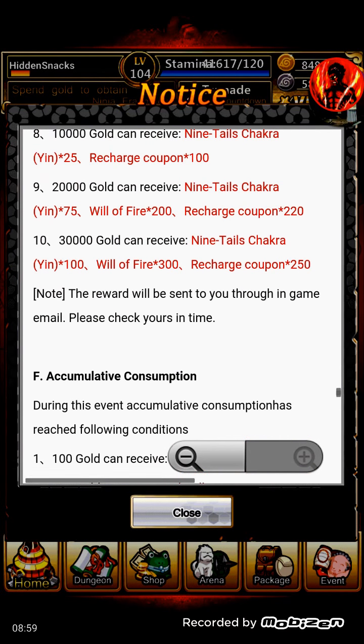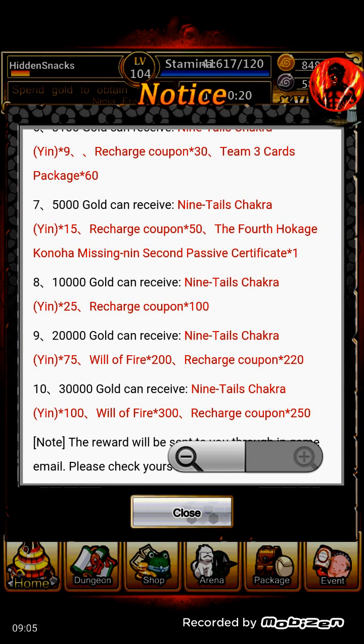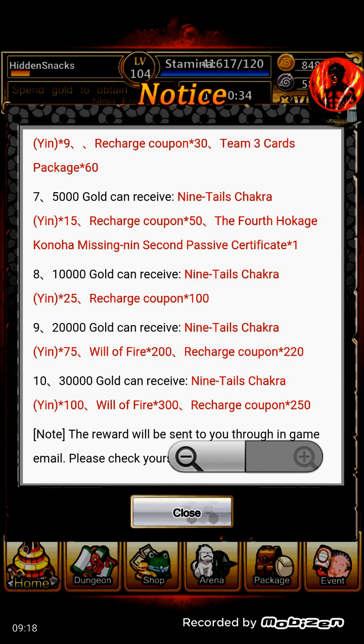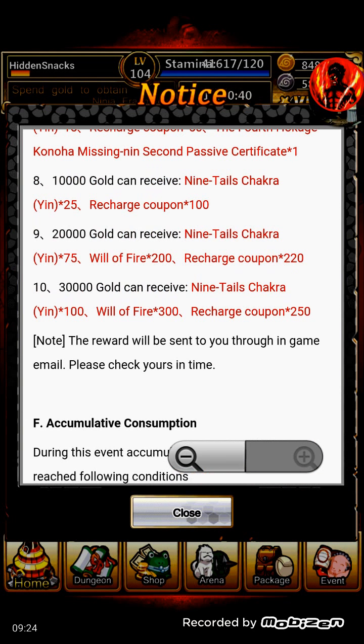It goes up to 30,000 and all that stuff. When you're reaching the 10,000 area, the chakras increase. At 75,700 — if you recharge that much you'll definitely be able to get it. It also gives you the Will of Fire that you need to make them Diamond. If you have the money and you definitely want to do it, I've seen some people just up front recharge the entire amount they need — 10,000, 20,000, 30,000 — to get their stuff. If you're about that life, go right ahead.